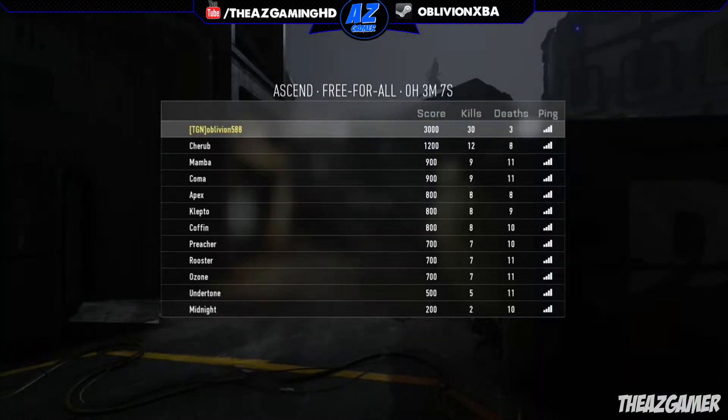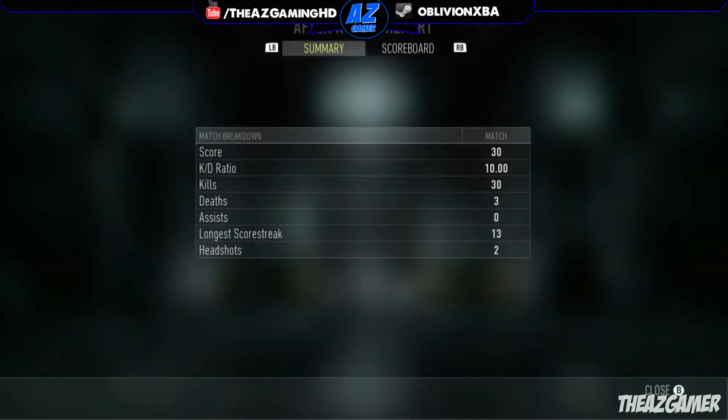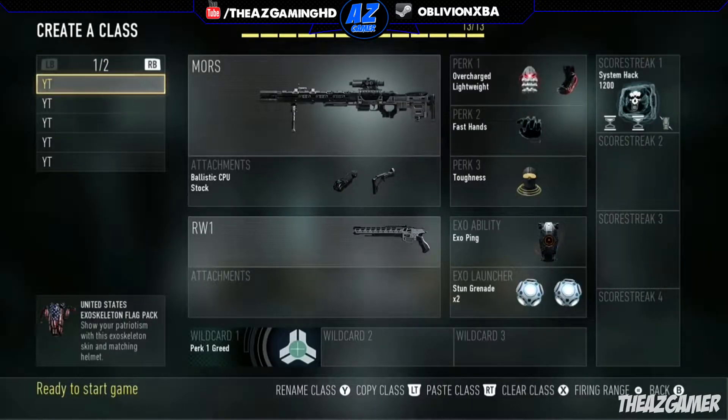Ammo capacity is 23 rounds, so you always have one round in your magazine with 23 extra. Basically you have 24 shots, but 46 max if you find ammo on the ground or have scavenger. I don't think ammo is a really big problem with the Mors, seeing as how it's a one-hit kill most of the time.